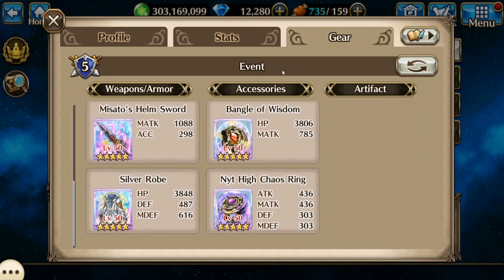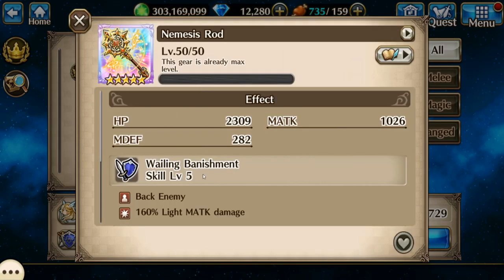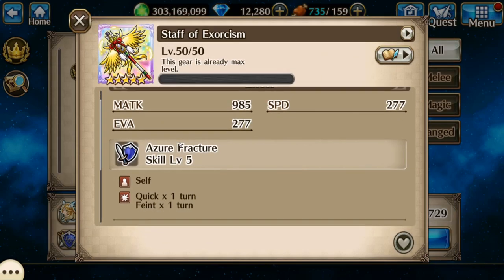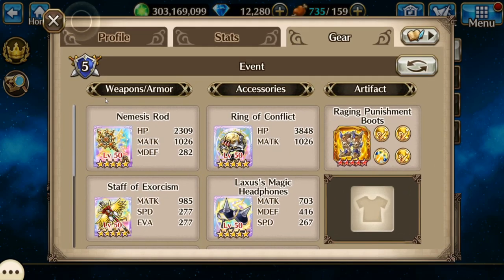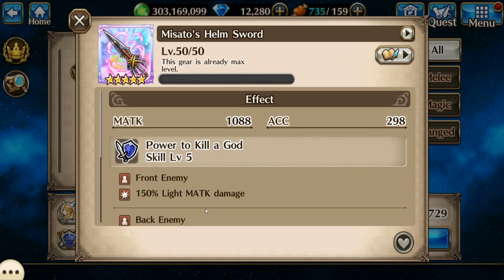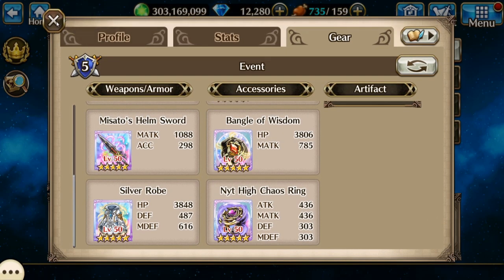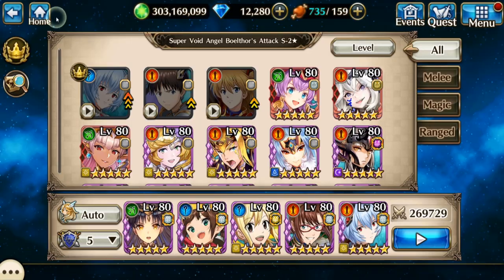Third, I'm using Awakened Regular Lucy. The Nemesis Staffs are pretty good for this because of the targeting, and so is the Staff of Exorcism because of the targeting — and then you get Click and Feink on top of it. Misato's Sword from the last collab is pretty decent because it gives one of your allies sure shot for two turns. Some healing, and you'll definitely need some High Chaos Rings on S2.